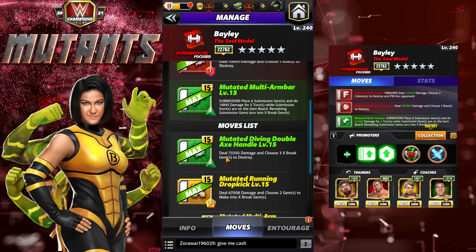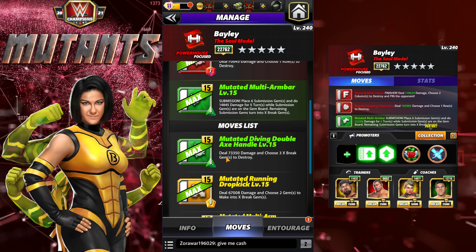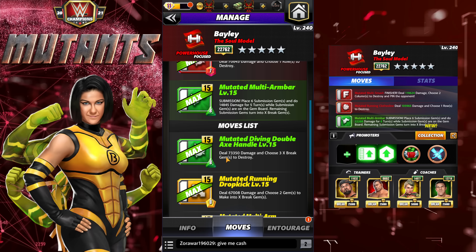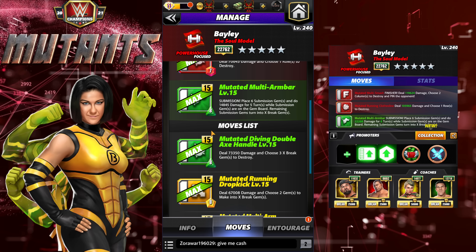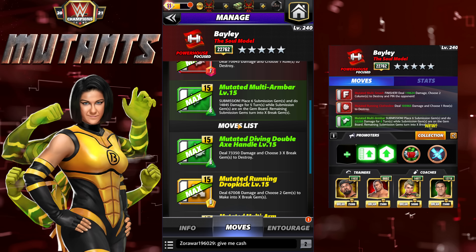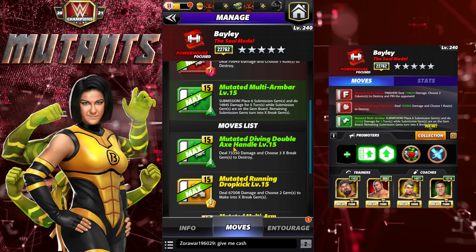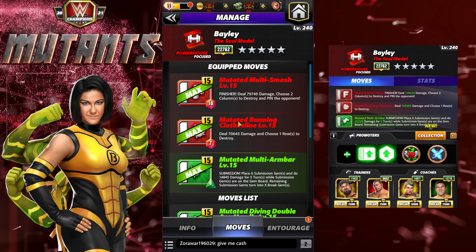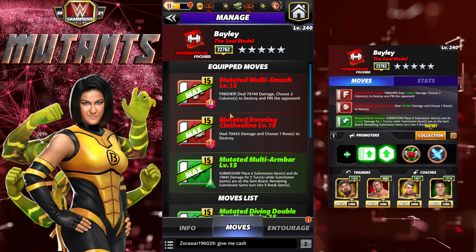It's the Mutated Diving Double Axe Handle — 8 MP green, deals 73K damage, and you choose three X-break gems to destroy. Pretty straightforward: you hit it, it does a lot of damage, and you choose three X-breaks to destroy. I thought on paper I was going to use it, but it turns out for the movesets I built and my play style, it didn't work as well as a different move, which I'll talk about later.